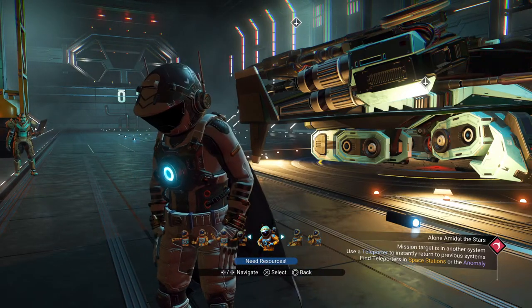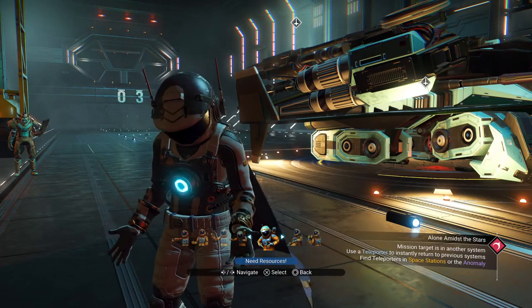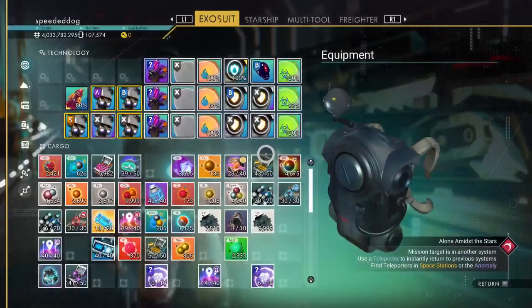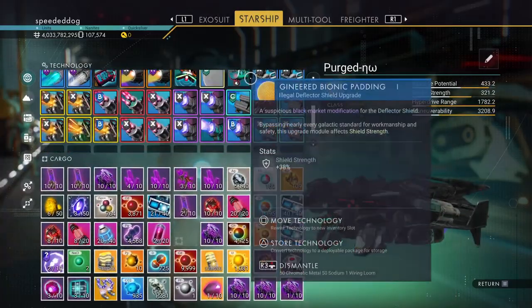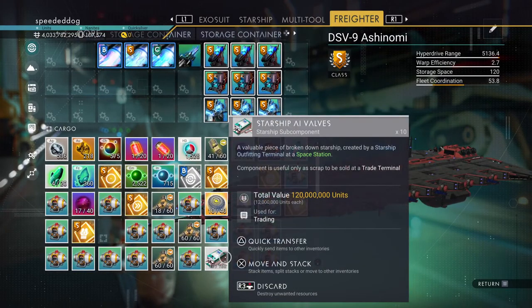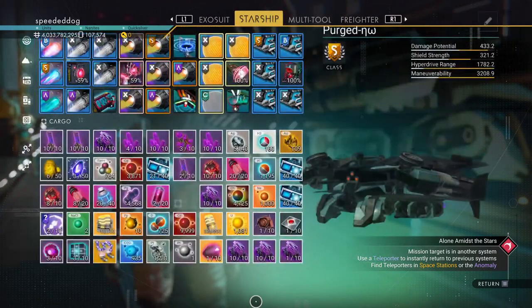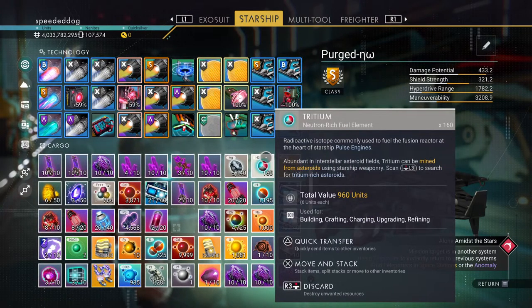We're back in No Man's Sky and a lot has happened. I've got myself a freighter — it's pretty swag, it's the best race in the game. I've gone through the portal, I've got the best ships in the game, best upgrades. The exosuit is entirely done, starship done, multi-tool done, freighter also just upgraded to maximum.